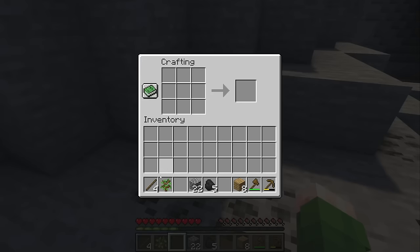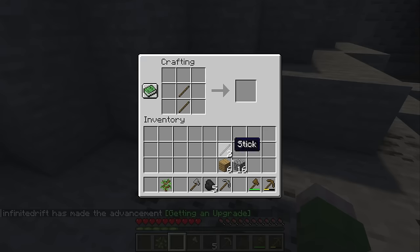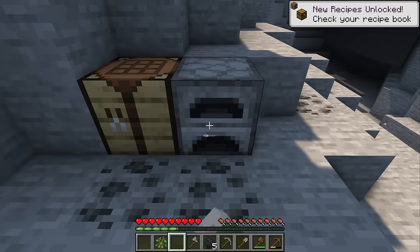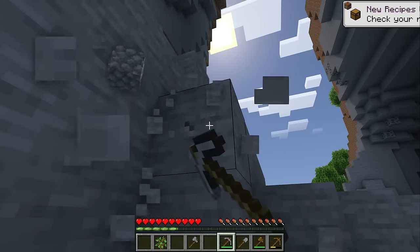Alright, let's place our crafting table down and now we can make ourselves some stone tools. And lastly let's make a furnace so we can smelt the iron that we're gonna grab. Perfect. These tools are a big improvement. It feels way more efficient.